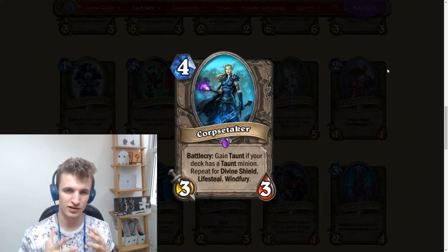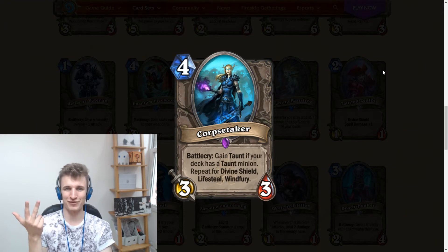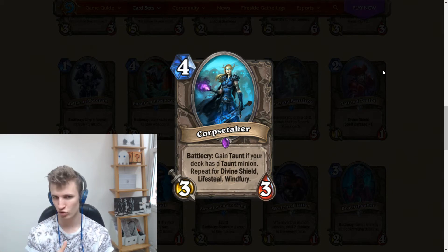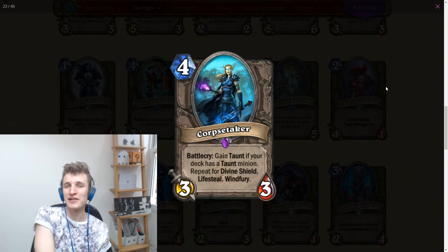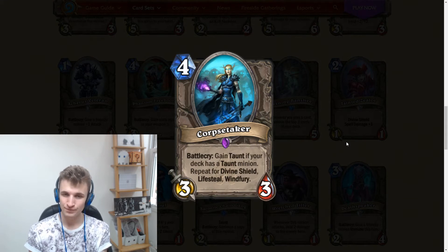The two classes this instantly speaks to are Shaman and Paladin. For Shaman, you can just run Al'Akir and you already have taunt, divine shield, and windfury — three of them — and a 4-mana taunt/divine shield/windfury minion is pretty strong. All you'd need is a lifesteal minion too. In Paladin you already get taunt, divine shield, and lifesteal just from Wickerflame Burnbristle, though it has to still be in your deck. That almost makes me want to add a windfury minion like Young Dragonhawk.